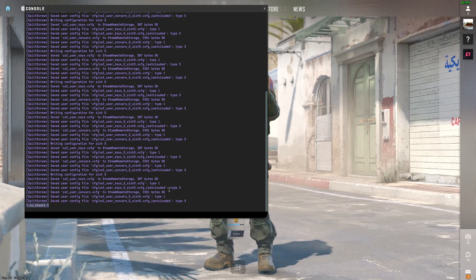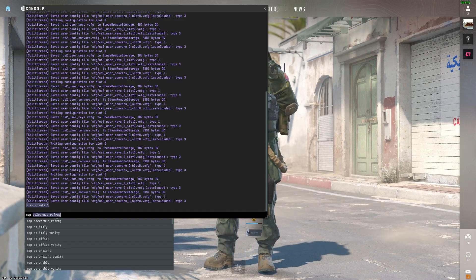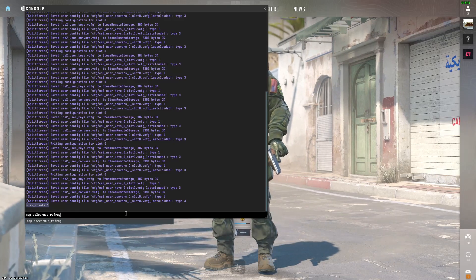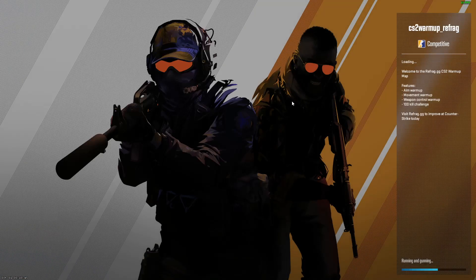To launch the map, type map followed by the map name. In my case the name is cs2_warmup_refresh. Type that and press Enter, and you'll see it start loading.